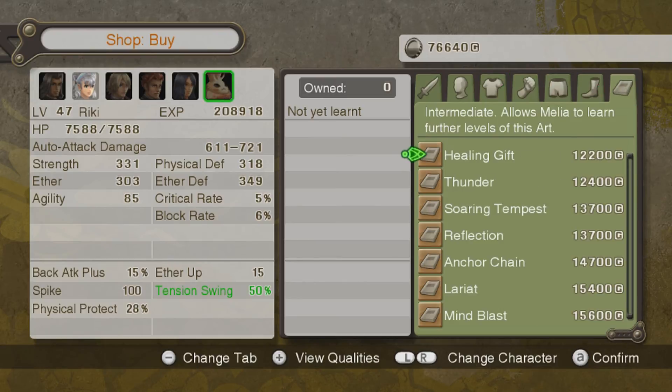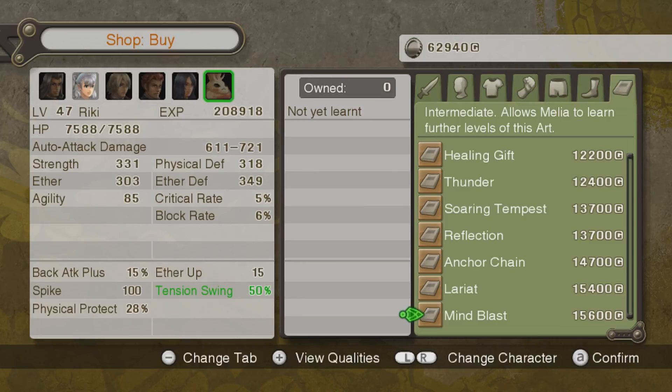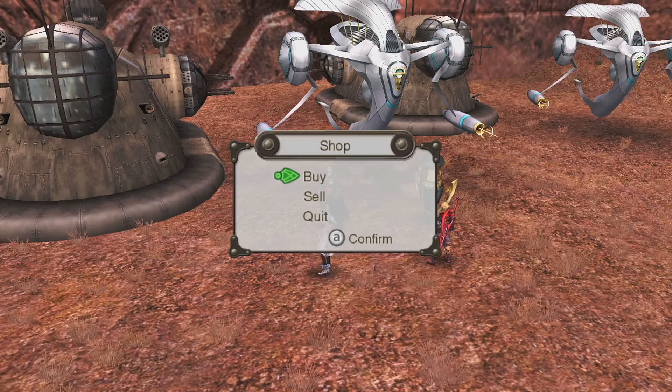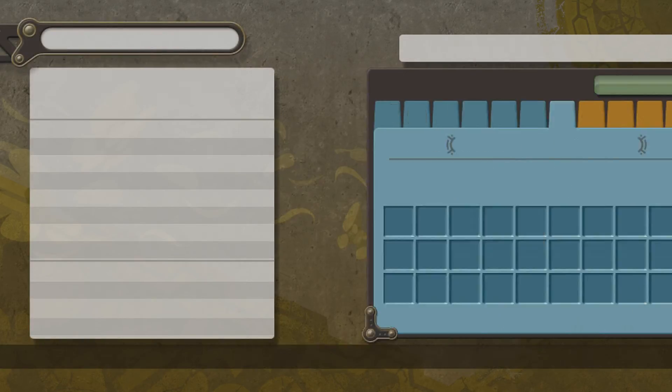I really want to prioritize some of these art books though, like Soaring Tempest and Mind Blast. I guess that should be good. This stuff is expensive. Luckily it's already stuff that we kind of had. I'm going to go sell some stuff I don't need real quick. Back up to 235,000 gold.